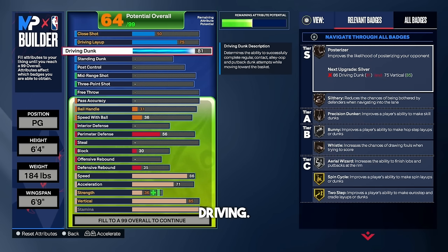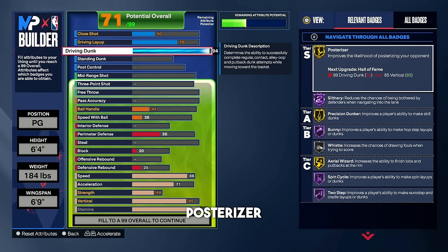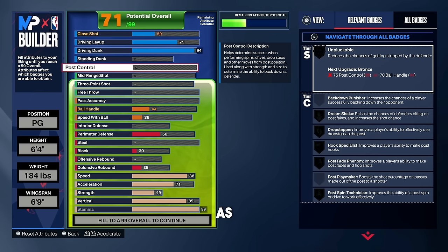This is where the build gets fun — put the driving dunk all the way up to a 94. You are going to get insane contact dunks. Look at the badges: gold posterizer, Hall of Fame slithery, gold precision dunker, Hall of Fame bunny, silver whistle, Hall of Fame spin cycle, and Hall of Fame two-step if you're into doing euros. That's why I went with an 85 vertical — to get the small contact dunks as well.